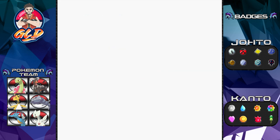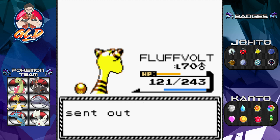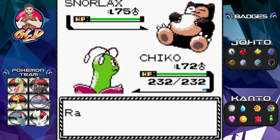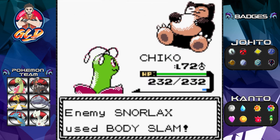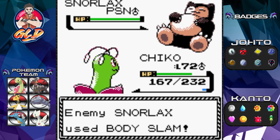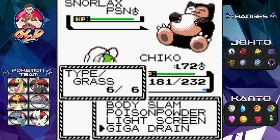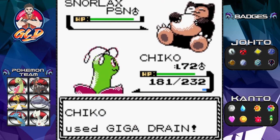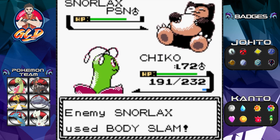Here comes the guy that really messes us up — the tank, Snorlax. We're going with Chico right here since this Pokémon should give Snorlax a little bit of an issue. Let's go with Poison Powder. This Pokémon is an absolute tank — remember Body Slam can and will paralyze you if you're not prepared. Going with Giga Drain to regain some HP back. Snorlax is a tank — that's why we named it Tank — and we are now paralyzed. Snorlax is poisoned.